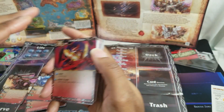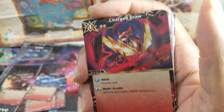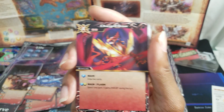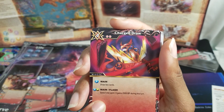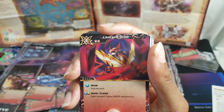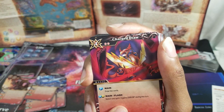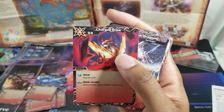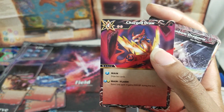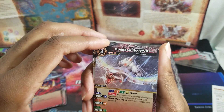Rain Needle is 1000 at one, 3000 at two, 4000 at four. Charge Draw is a four-drop with two reduction — on main you draw two cards. If you flash it — play it on the opponent's turn — you can select one spirit and it gains 2000 BP. So you can play it on your turn or the opponent's turn; it's like an instant or sorcery spell card.